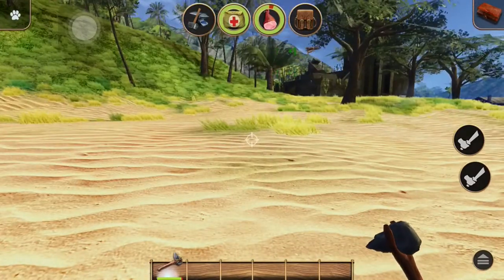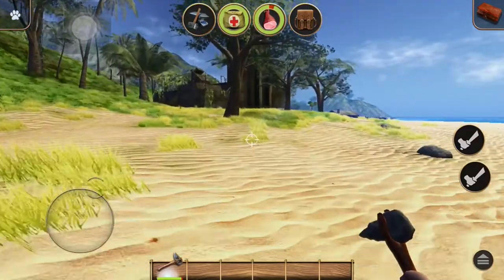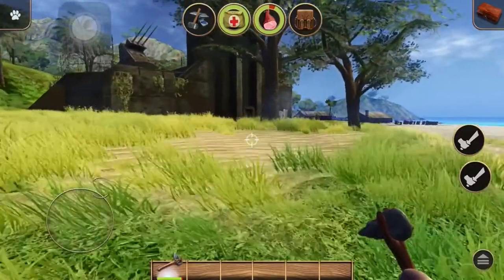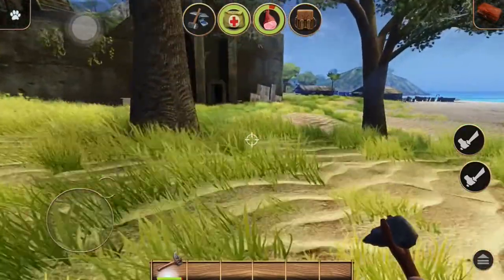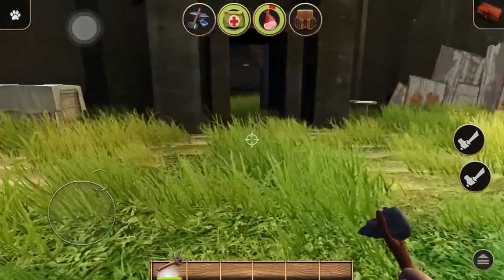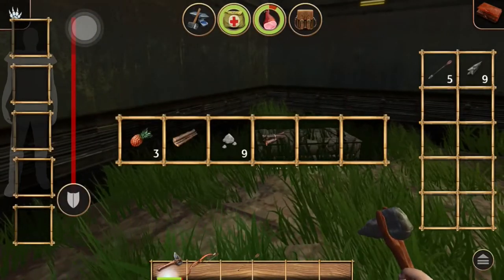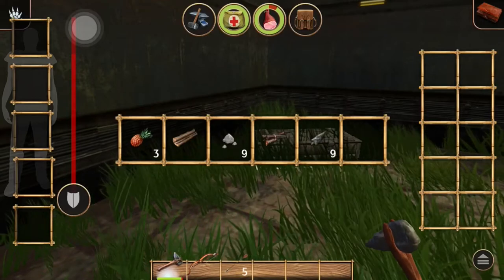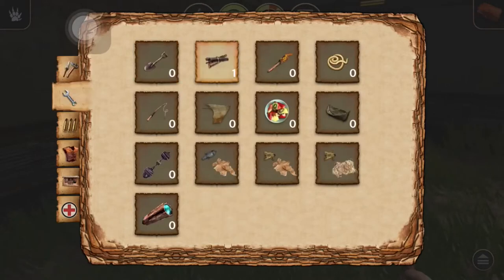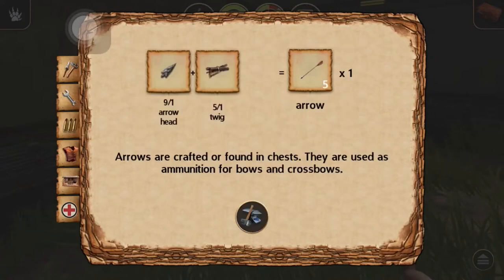Let's get some more equipment here. I don't have another stone pickaxe. We're going to check here — last time in creative mode it was a bow and arrow, two of them, so now it's going to be something different. We did get some good stuff from this crash: some sticks, twigs. Now we can make some more arrows.